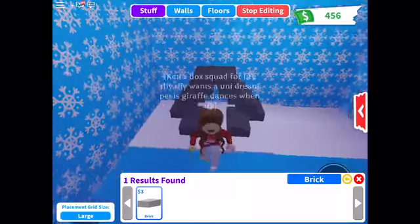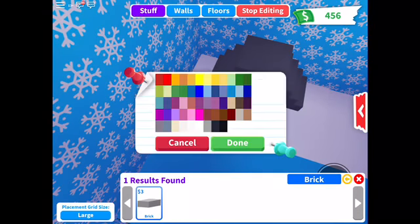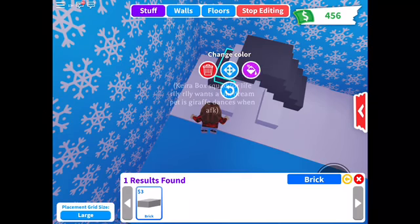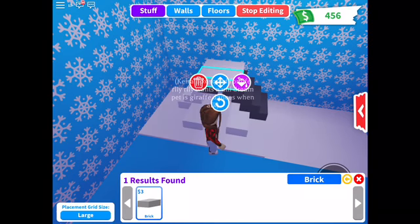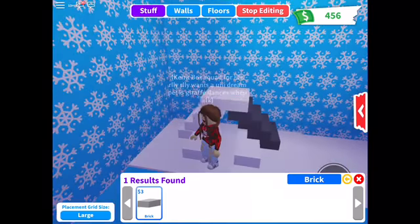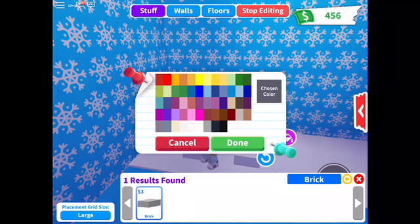Otherwise they won't work. Now what we need to do is turn all of these to white — I'm changing them all to white. So it's about to look like an igloo, and then we're going to put a pet bed in. I'm going to put a pet bed in it — it's just like a little warm igloo.